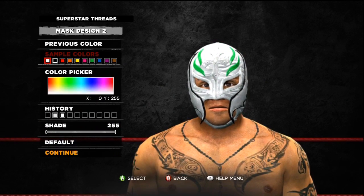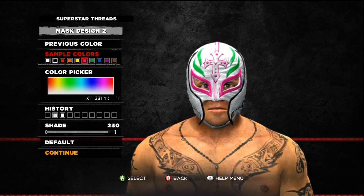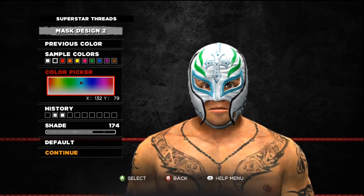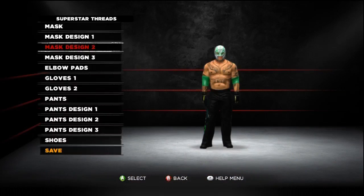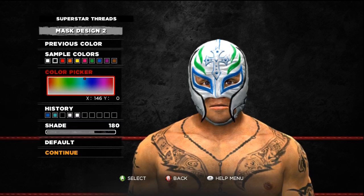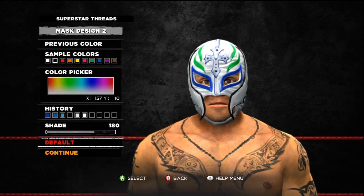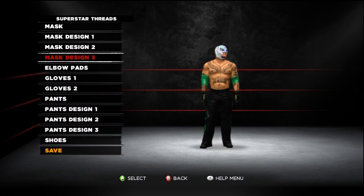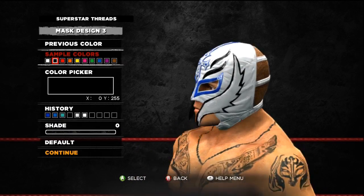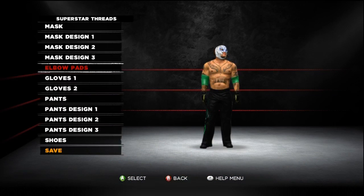Mask design number two. We can really flare this up here, so let's go to the custom color wheel. I want to go for a light blue, not teal. Let's go from here — right about there, a little darker. I like that. Mask design number three. That black is looking pretty smoky, and I like the white and black.